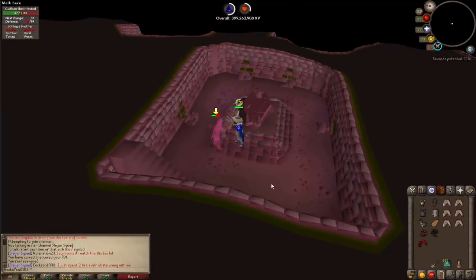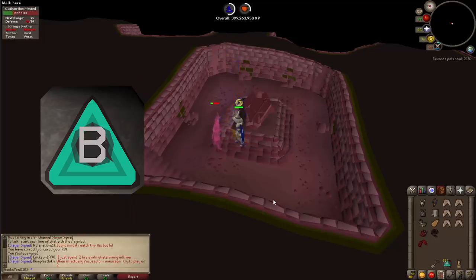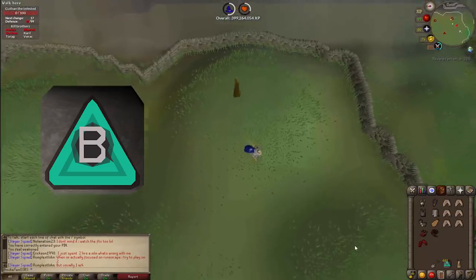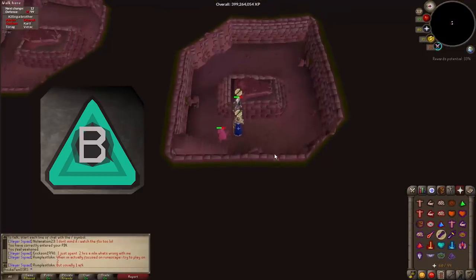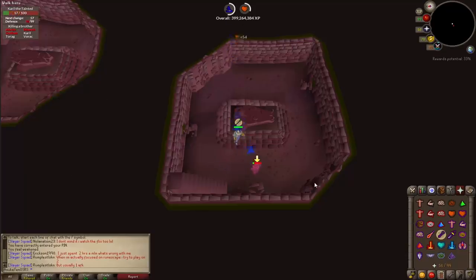The most direct route to barrows is the barrows teleport, which requires level 83 magic and access to the Arceuus spellbook. If you don't have either, you can buy barrows teleport tablets on the Grand Exchange — they're a bit expensive but will significantly cut down run times. Alternatively, the Morytania legs 3 or 4 grant unlimited teleports to Burgh de Rott, though it's still a bit of a run from there. The most efficient method overall is the barrows teleport tablet.